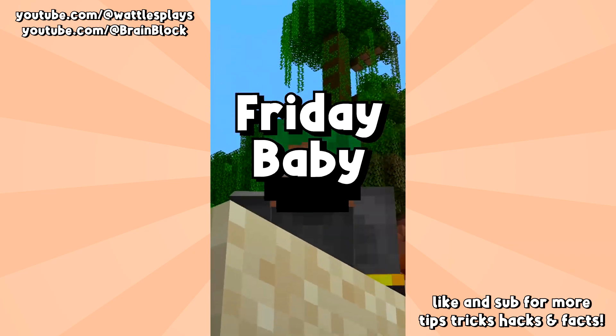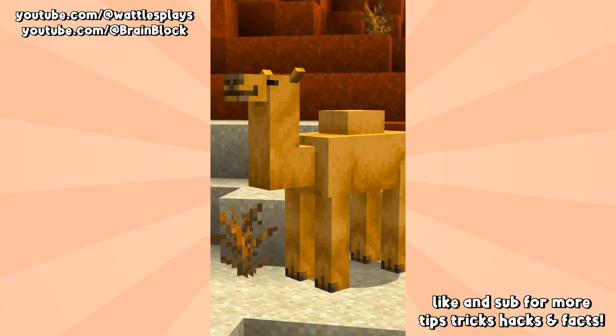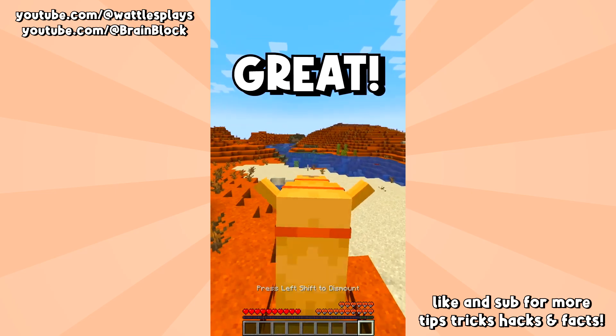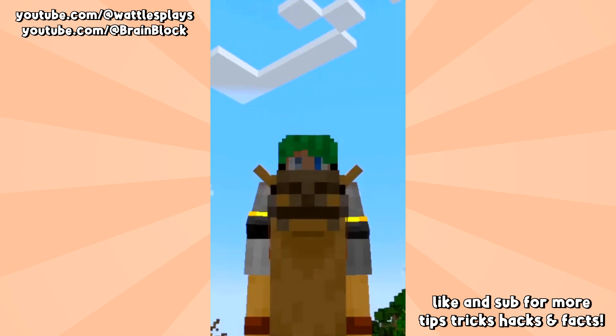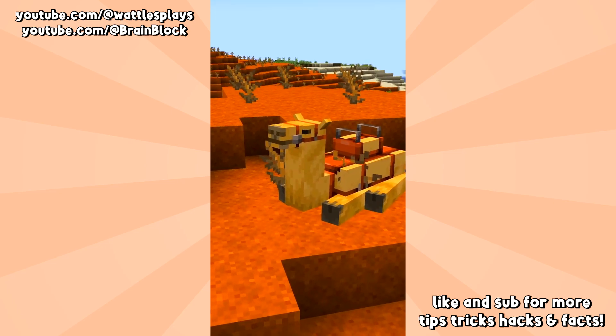It's Friday, which means it's time for a fact. Let's take a closer look at the brand new Minecraft camel. It has this really cool leap effect — if you line everything up and do it just right, this leap can span 12 blocks. But did you know there's more? The camel is actually hiding a big secret.